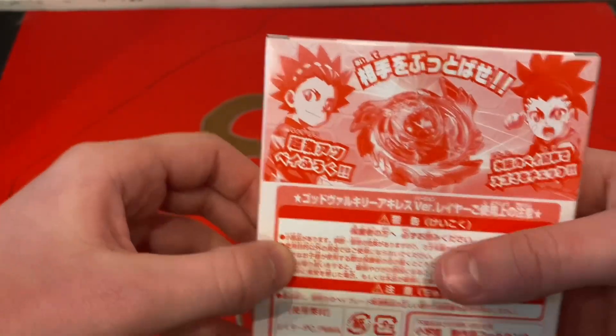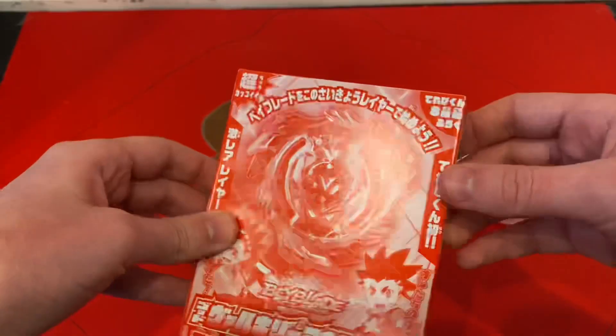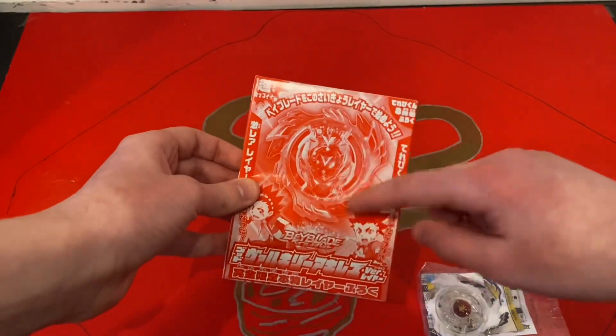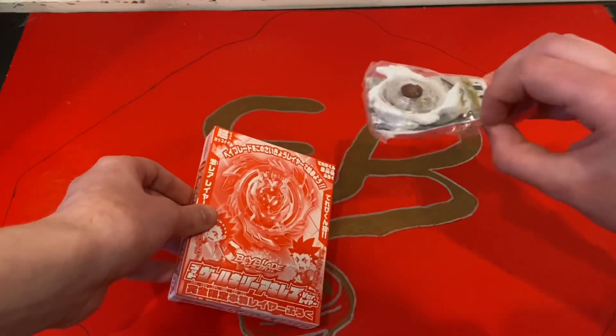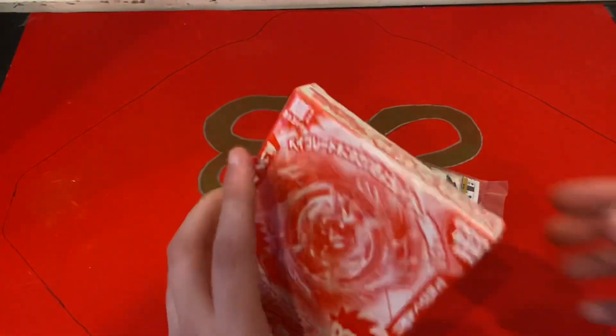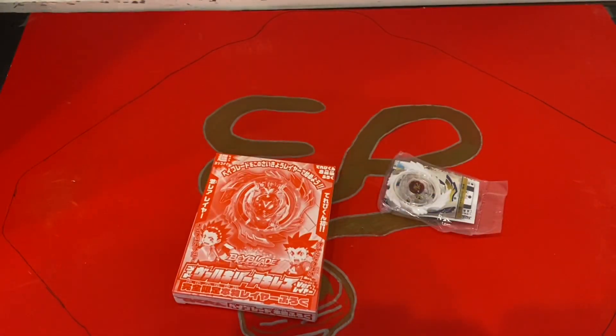And then this is the Z-Achilles themed God Valkyrie, which you can't see right now because it's in the box still. I'm super excited to have these because they're both pretty rare. They go for like $30 to $40 each Canadian from what I've seen. You might get them cheaper, but I bought them together as a bundle.